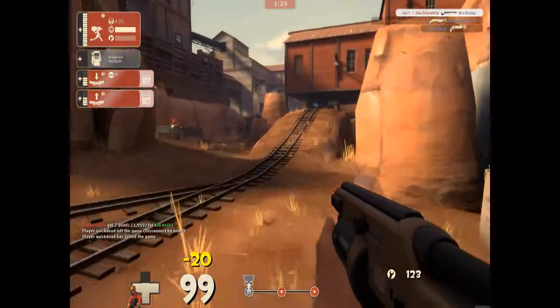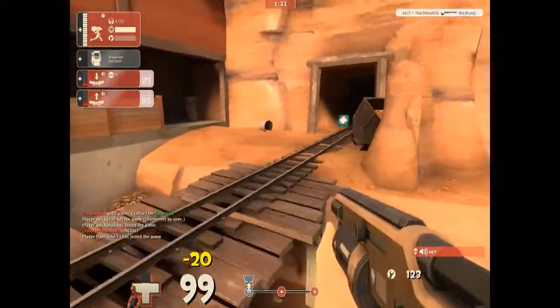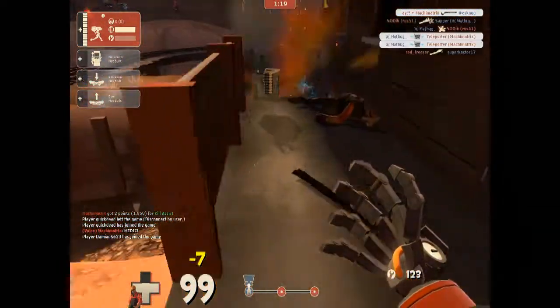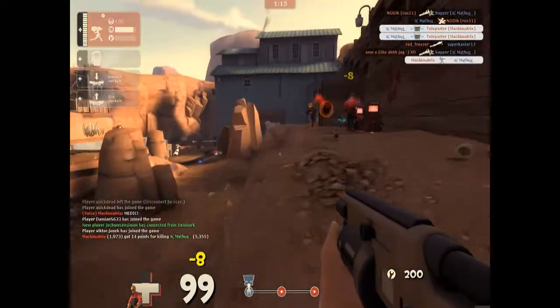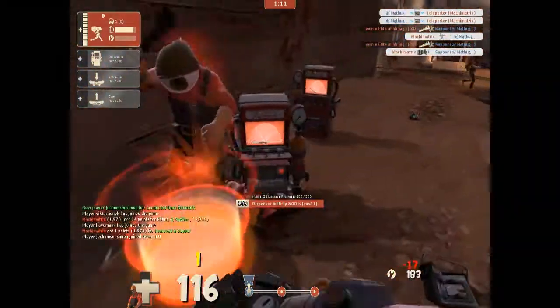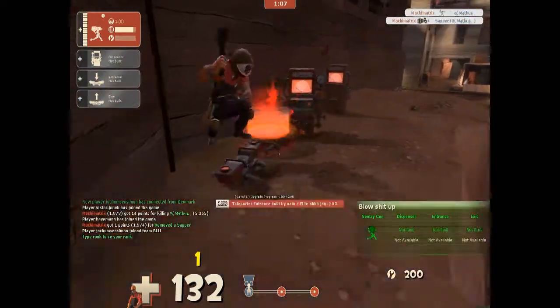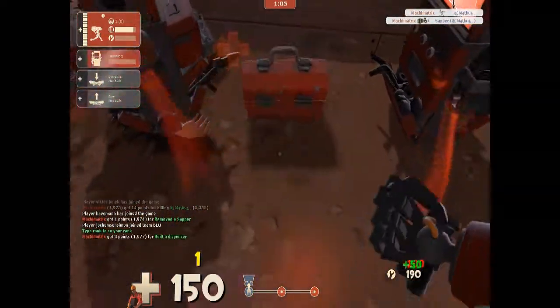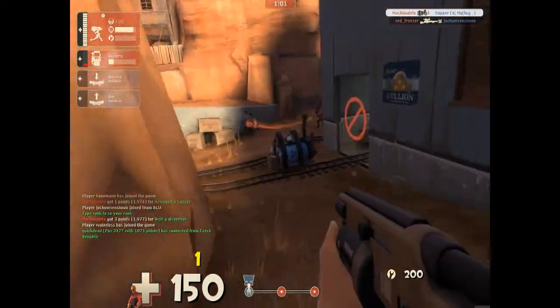This hurts me so much — he saps everything, and I can't get to it in time to stop it. But I see him over here, my sentry gets it. I decide to help out the engineers — destroy the sapper on the teleporter. And I finally drop down my own dispenser.